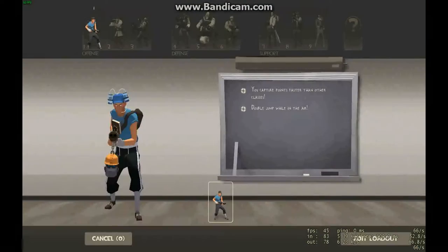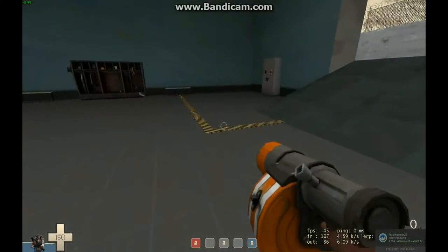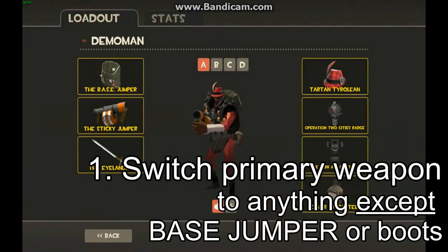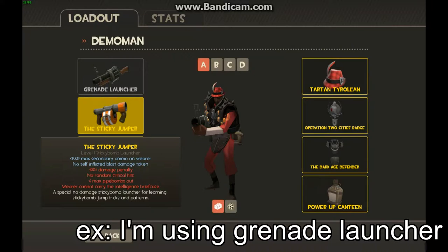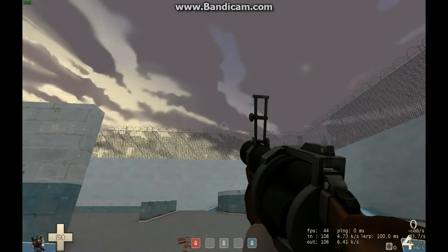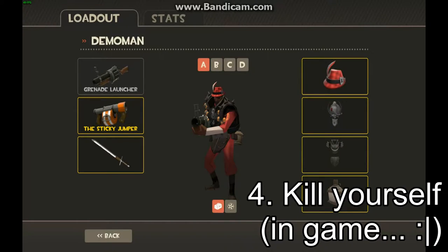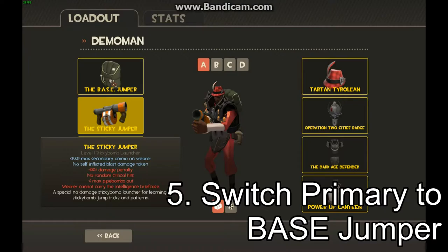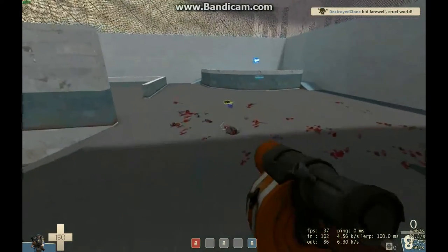Next up is a glitch involving the demoman. What you need to do is have the weapon you want to use — I'm using the grenade launcher. Pull out your primary, go into an open area where you can sticky jump, kill yourself, then switch your grenade launcher out for a base jumper, and have the sticky jumper equipped as well. It does not matter which melee weapon you have equipped, although you probably shouldn't have the eyeliner equipped, seeing as it lowers your health.